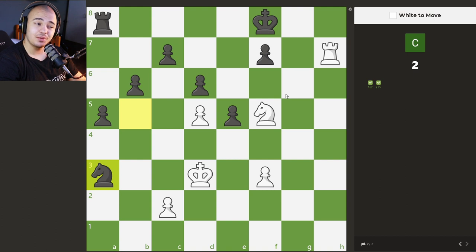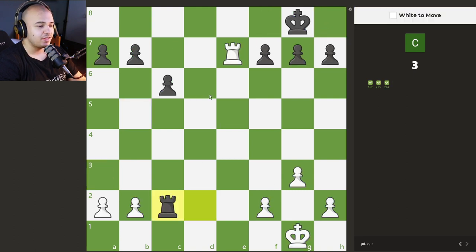Another back rank checkmate — but you might say there's no pawns in front of the king, how is this a checkmate? Well, there is one pawn in front of the king, but the other two squares are covered by our knight. After we go rook to h8, it's simply checkmate.